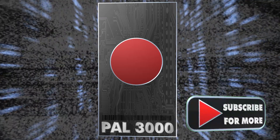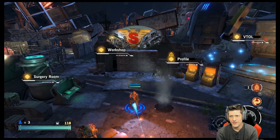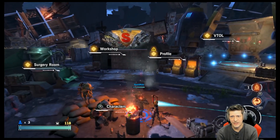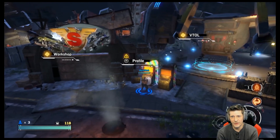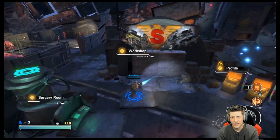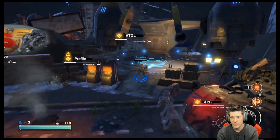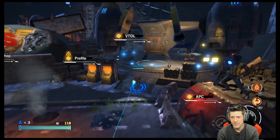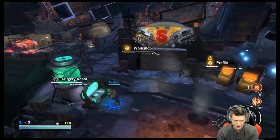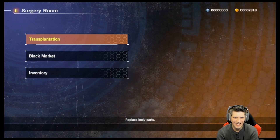Welcome to the Rogue Corps. There are a few things running around in the main menu — you can change characters, check your profile, access the Surgery Room, the Workshop, and the Veto area over here. The APC allows for online play. Let me quickly show you the Surgery Room.